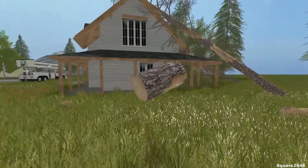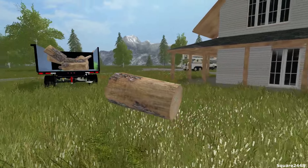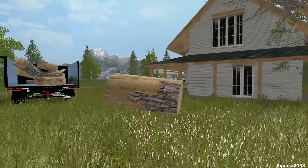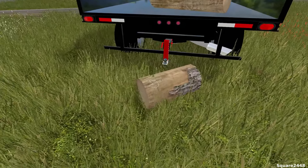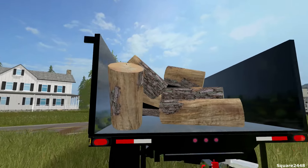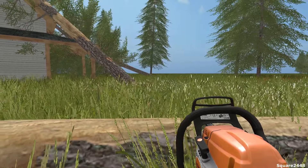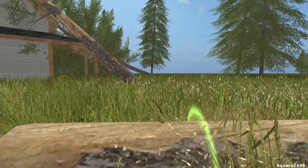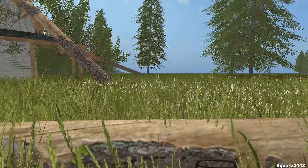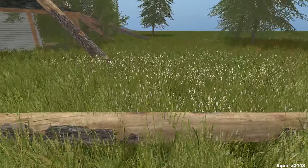They might all potentially fall over, or the customer might have us come cut them down before they come crashing down on his house again. When trees fall on houses, they could damage the structure or even be very dangerous and possibly hurt anybody inside. So we'll kind of load these up and try to fill this Duramax to the top — we do pay a fee for unloading at the local dump. With just this one tree, we're going to have a full truckload.